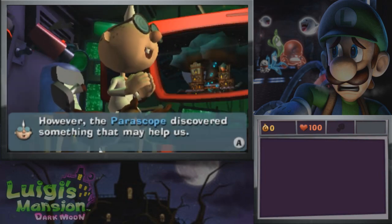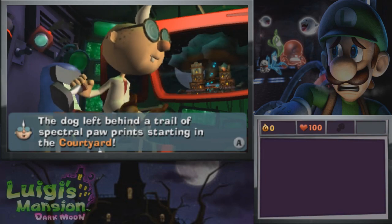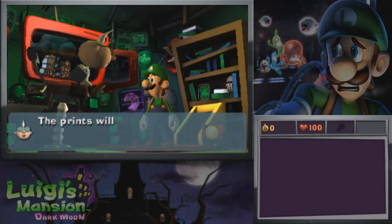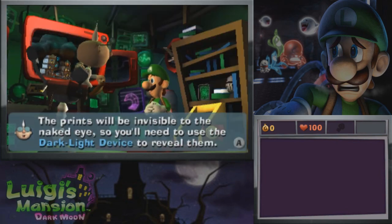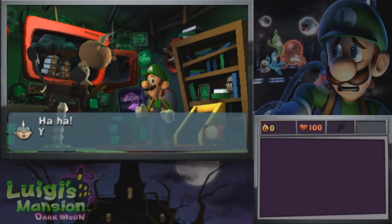However, the periscope discovered something that may help us. The dog left behind a trail of spectral paw prints starting in the courtyard. If you follow the invisible trail, you should eventually find them. The paw prints will be invisible to the naked eye, so you'll need to use the dark light device to reveal them. Ready, Luigi? Don't you dare come back here without that special key.